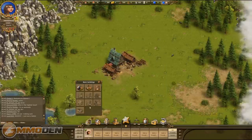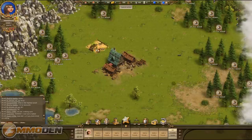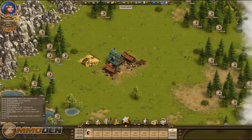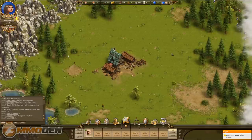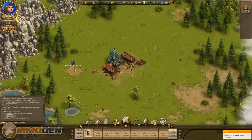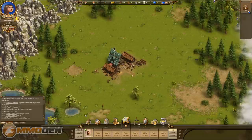Going into the build menu we have a couple of options: remove street, build a street, or build a woodcutter. A tip from playing the game beforehand: pay attention to where you place buildings. I want the woodcutter close to the fir trees since he'll be cutting them down. We go ahead and build it right there so he has access to all those trees, and here comes my little builder guy now.